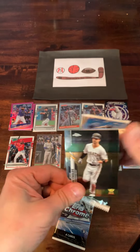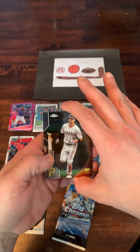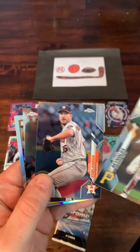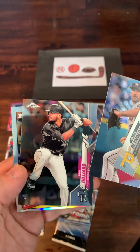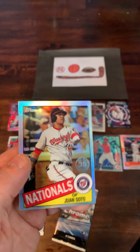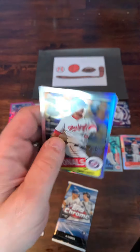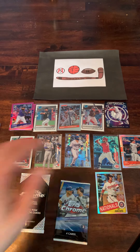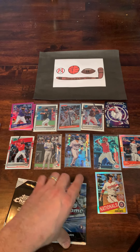Pack number two. We've got a Brian Reynolds Gold Cup card on top, followed by Justin Verlander. We got a Sam Hilliard rookie card, and a nice Juan Soto 85 Topps style design — a nice refractor 85 throwback card. Like that card a lot too. We've got a couple of very nice cards so far.